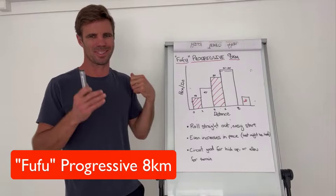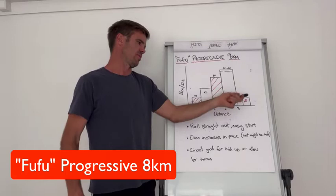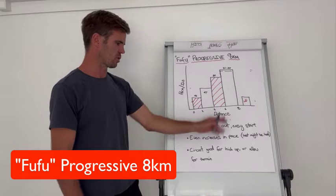And of course, because we're finishing off so tough, we're going to have a 1 to 2k easy warm down. So as stated: roll straight out the door, easy start, even increments in pace, but a little bit steeper than the regular progressive.